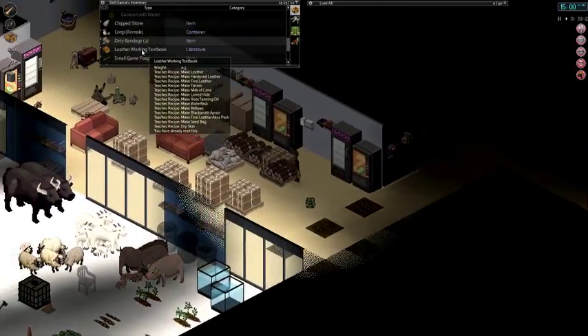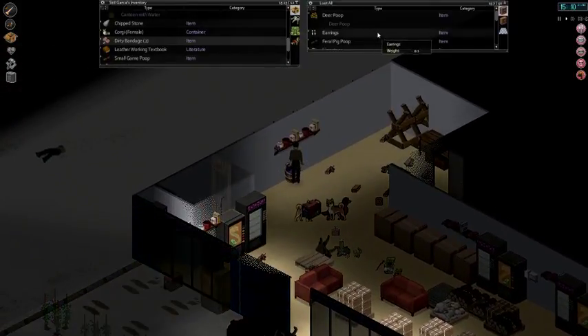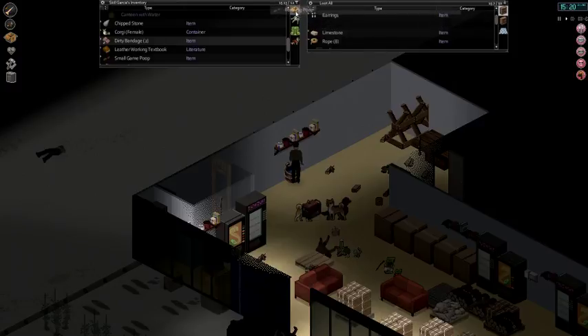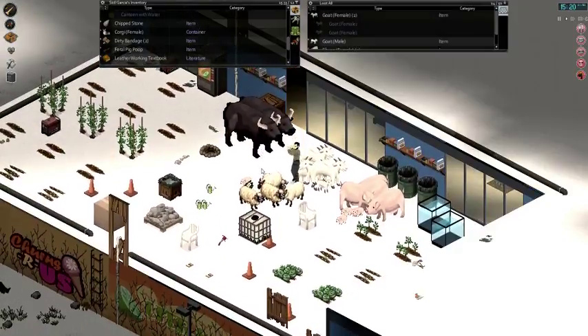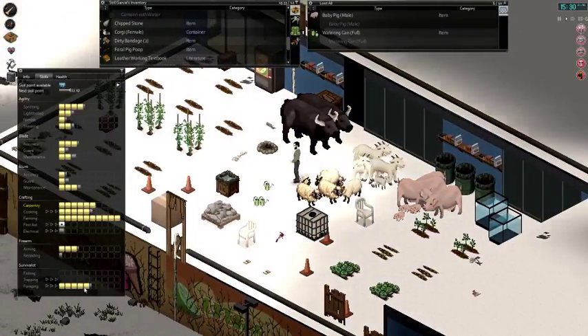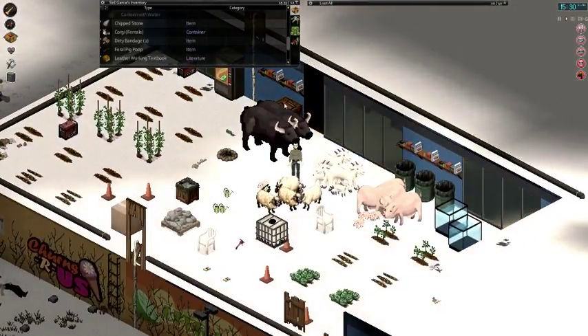We have our leatherworking book here. Before we start leatherworking, I'll move into the next section which is mainly animal husbandry. The other type of poop that you can get is from domesticated animals — animals that you can actually own and domesticate. The types of animals you can have depend on your foraging level; that determines the type of animal poop you'll get.